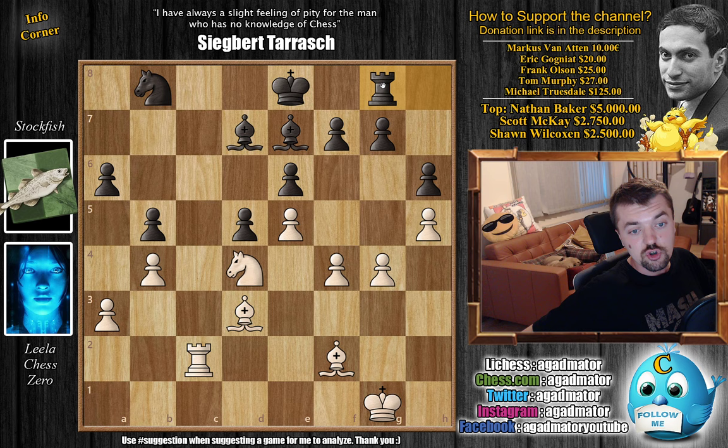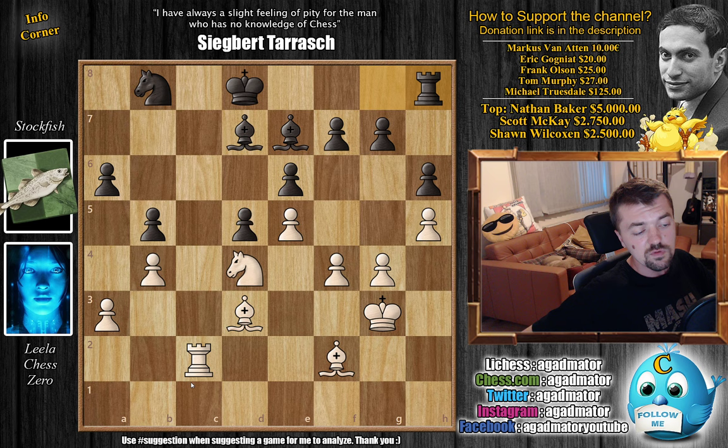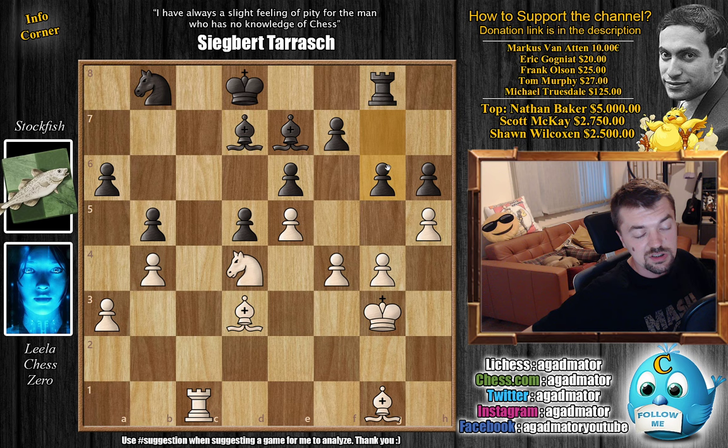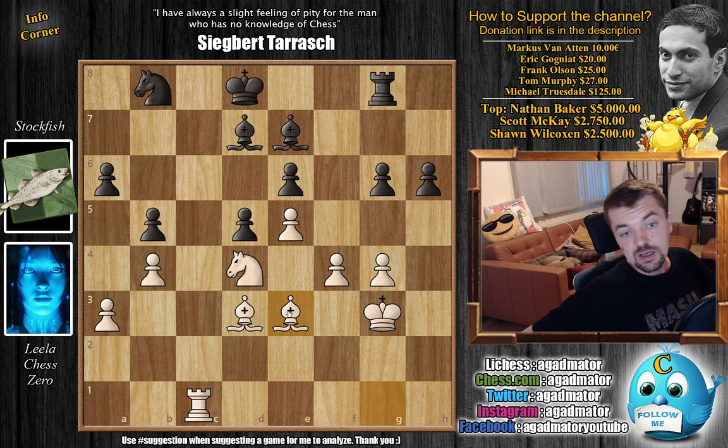Leela starts improving the position of the King, whereas Stockfish doesn't really have active moves. King to D8, and King to G3 now. We have Rook to H8 — Stockfish just keeps repeating moves — and Rook to C1. We have Rook to G8, and now Bishop to G1. We have G6, and now Stockfish needs to do something: H-captures on G6. We have F-captures on G6, and now Bishop to E3.